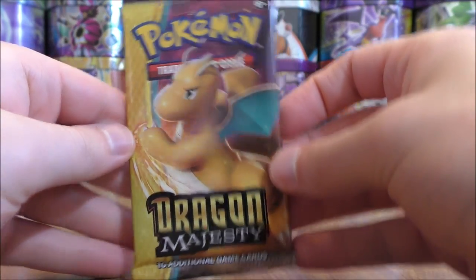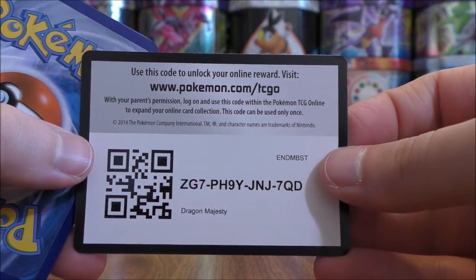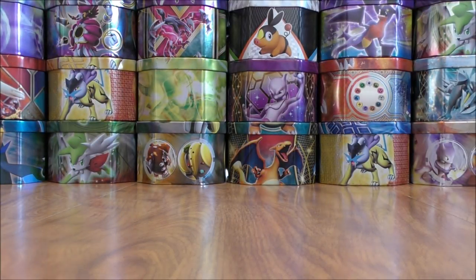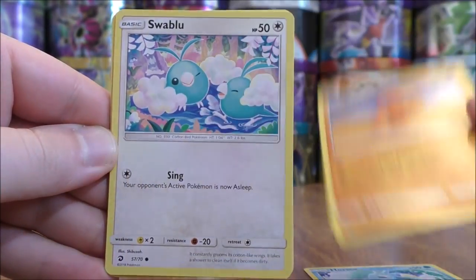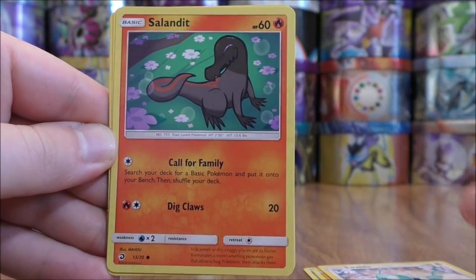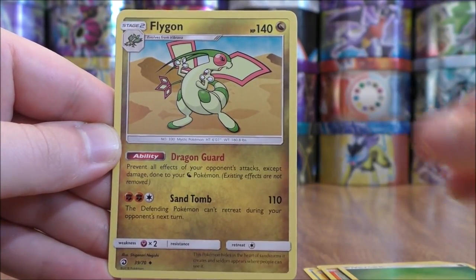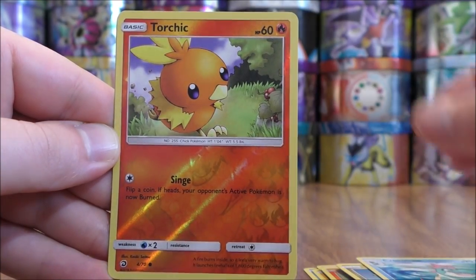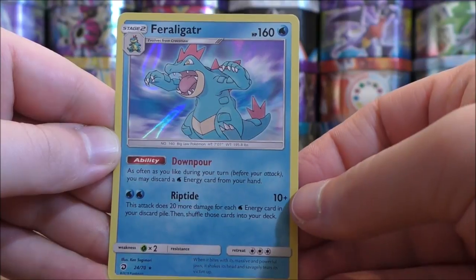Dragonite on the Dragon Majesty pack. I did pull the first five packs directly from the Dragon Majesty Elite Trainer Box — didn't mix and match, pulling some from the front and some from the back. Horsea starts this pack: Trapinch, Swablu, Salandit, Litten, Grass Type Energy, Flygon, Turtonator, Croconaw, Reverse Holo of a Torchic — just a common — and the final card would be a Feraligatr.